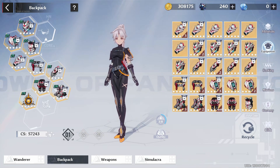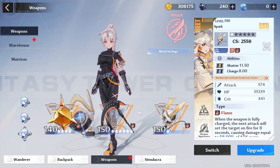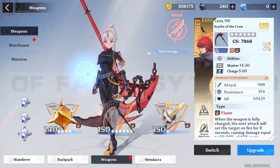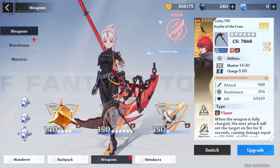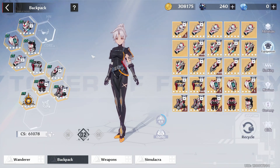Alright, what are the fundamentals when you are looking for equipment to use for your comp? First, you need to look into what comp you're playing. I'm playing the DPS comp — as you can see I have two DPS weapons equipped — and that's why it says weapon resonance effect. If you equip two attack weapons you'll get final damage increased by 10%, and in team play it's increased by 40%. Now that we've cleared up the fundamentals of weapon resonance and the element we're using, we can go to the equipment.